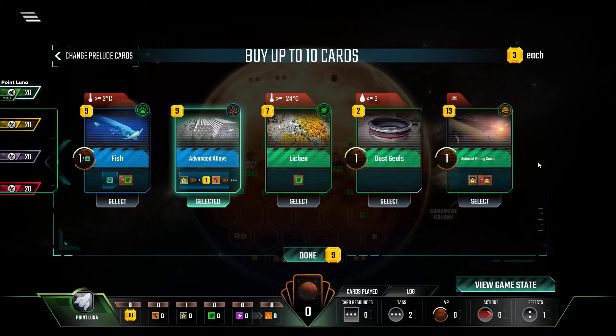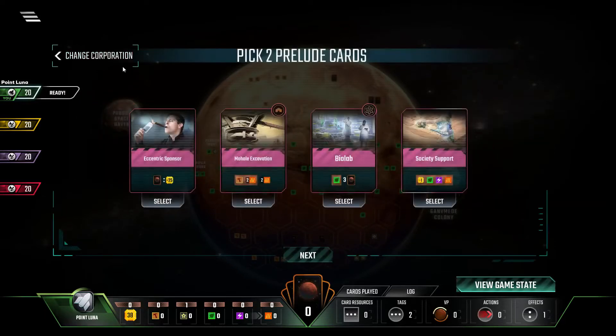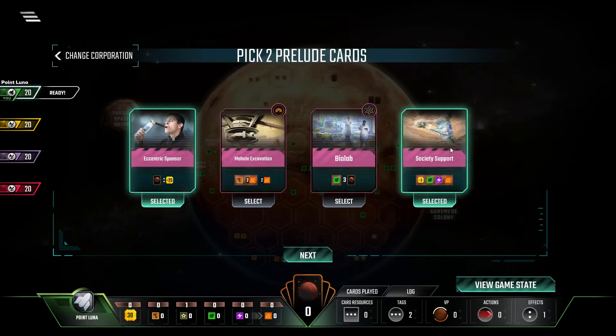Although we don't have any plant production — oh, we can grab a Lycan, and that'll be our plant production for the Catapult. Now that's going to soak up a lot of our stuff, but still. Let's go back to the Prelude cards. We know we want the Eccentric Sponsor — this allows you to play a card from your hand and reduce its cost by 25 immediately, which is crazy powerful. And if we combine the Soletta with the Moho Excavation — either that or Society Support. Actually, Society Support gives us the plant production and the power that we need. Society Support!